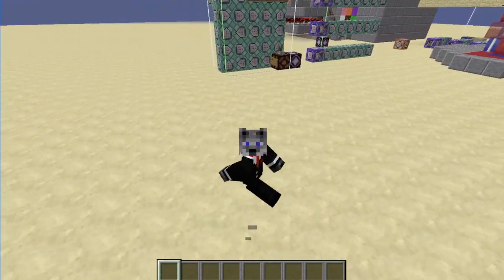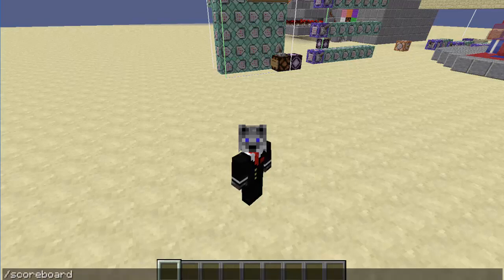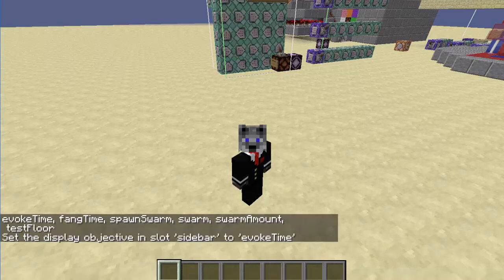Today we're going to be going over how to do an action bar scoreboard, which I really think is the best version of a scoreboard. You can do scoreboard set display, scoreboard objective set display sidebar for whatever — evoke time.